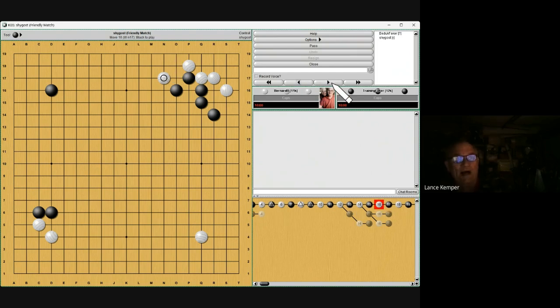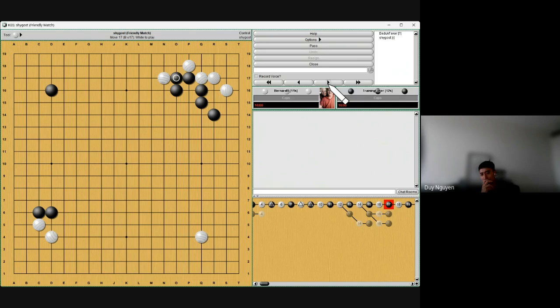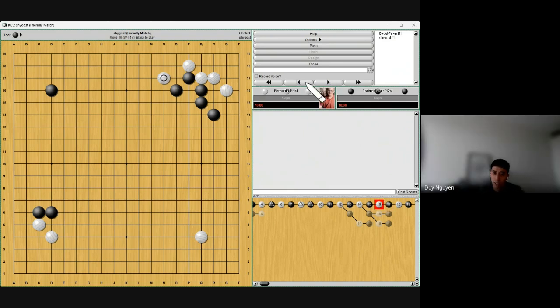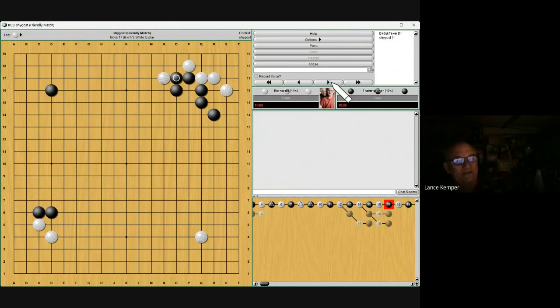Does this black move save the cut? It's already saved. Does this cut white? No. I can't think of any reason to play this move. My thought process was that I didn't want to give him a free atari even though it doesn't really threaten my group. It's the wrong idea — it doesn't help you, doesn't hurt him, it's unnecessary.